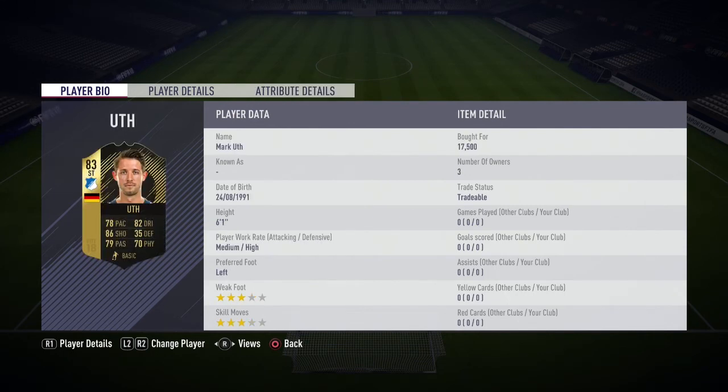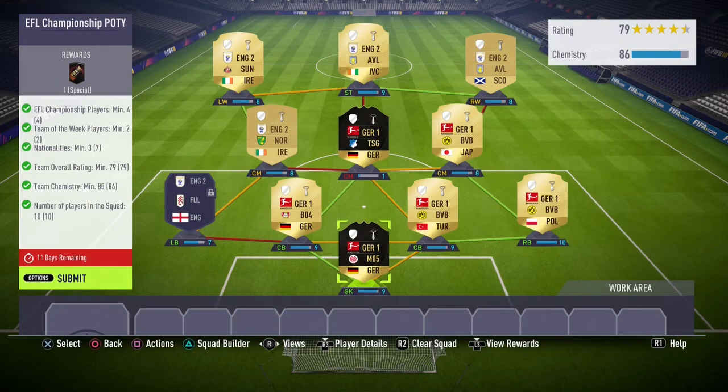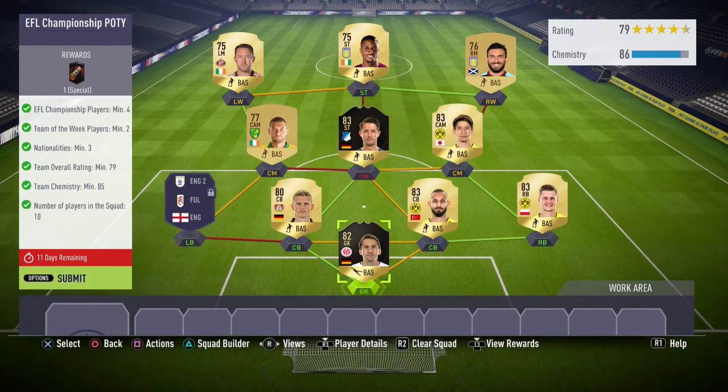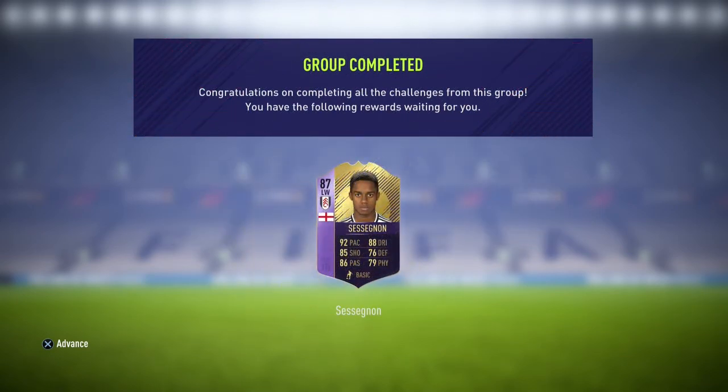I'm just showing you the player names now so you know exactly who to buy. From this SBC you get Player of the Year Sessegnon, and he honestly looks like such an insane card. The guy's only 17 years old and he's got a Player of the Year card — to get an 87-rated card when you're only 17 years old is basically impossible.